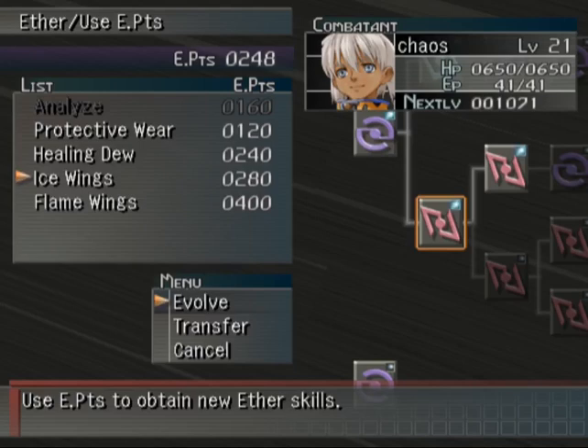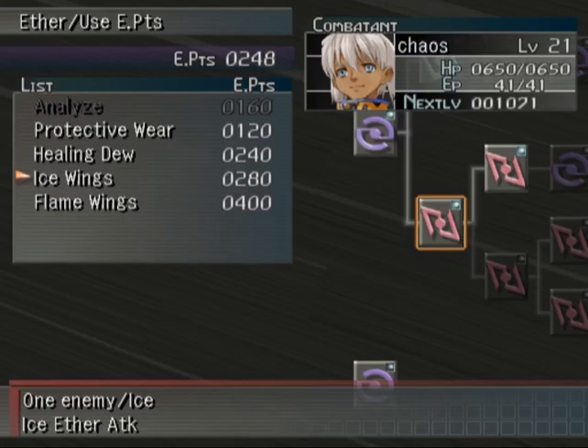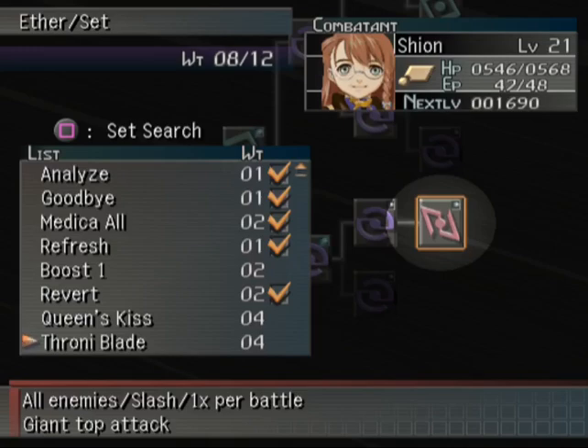I don't have enough of that, but I can transfer that as well. These would be good to transfer to Momo when she's actually back in the party, because then she would actually have something she can do in battle - she would actually have some offensive spells. We've tried out Queen's Kiss; let's try out Throneyblade.